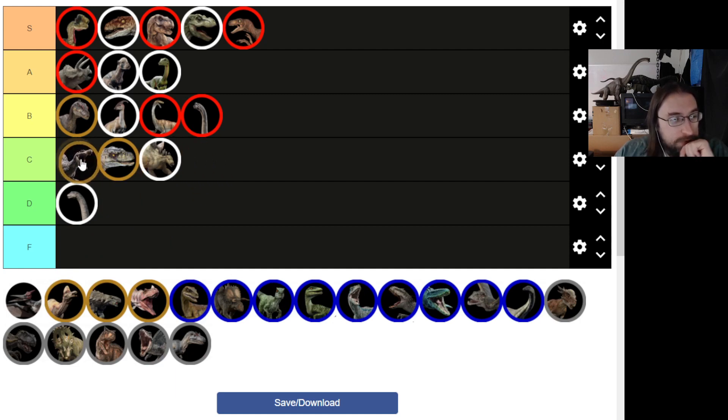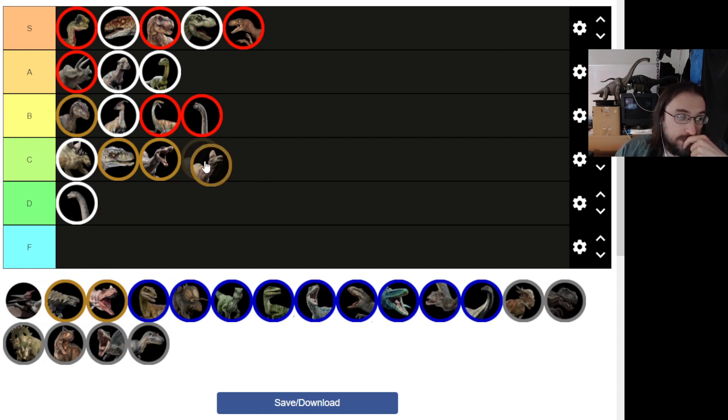The Spinosaurus also never did much for me. It's fine — for a 2001 Spino, it's fine. I'll put it in C, probably ahead of the female raptor. And Corythosaurus does nothing, but it's an okay design. I think I like it more than the raptor female, but it doesn't deserve to be in B tier. We'll put it in C.